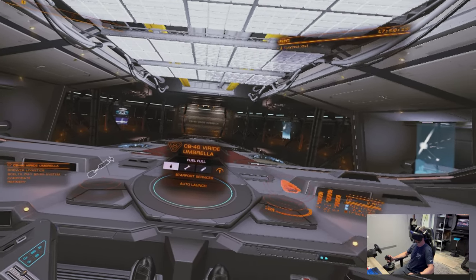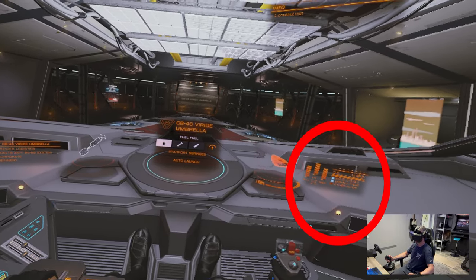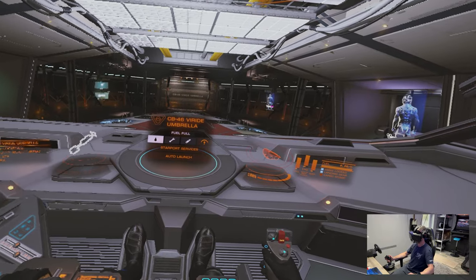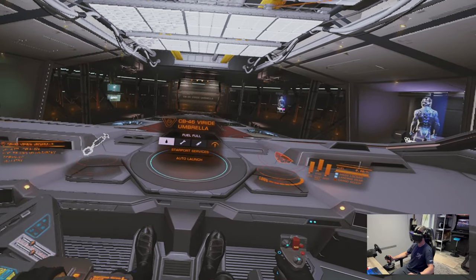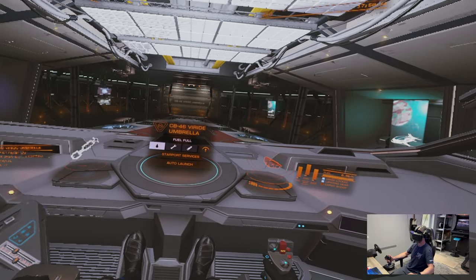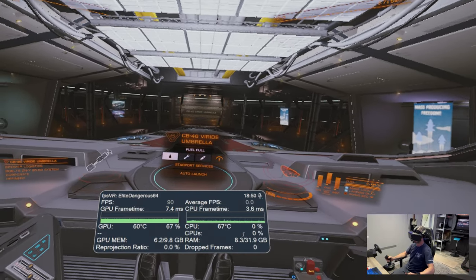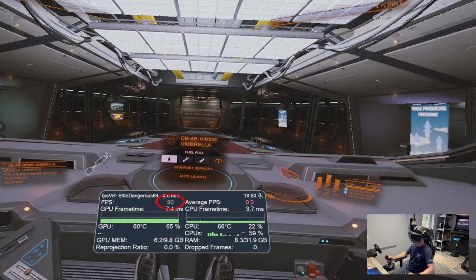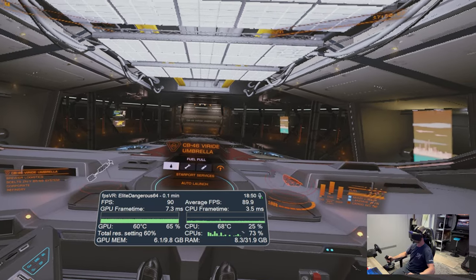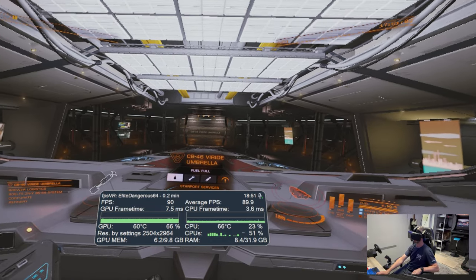Before I start FPS VR, let me look over to the left — hopefully anything over to the far right of the display should be a little bit pixelated now. And then if I go sharply over to the right, everything to the left should be pixelated. I hope that's being picked up on the display mirror. Let me start FPS VR and see what we can get. Currently got 90 FPS — it's locked on 90 FPS. The frame timings are quite low, around seven milliseconds.